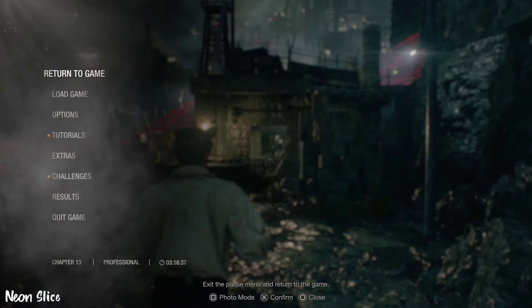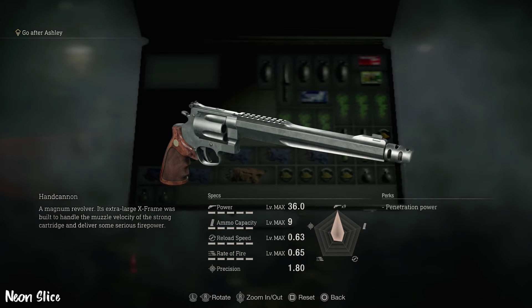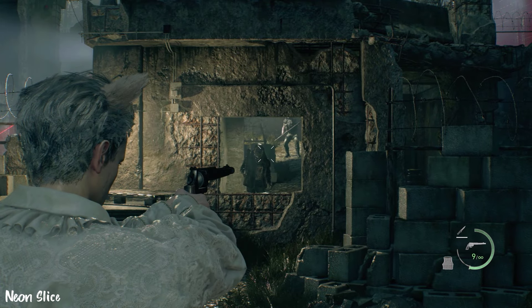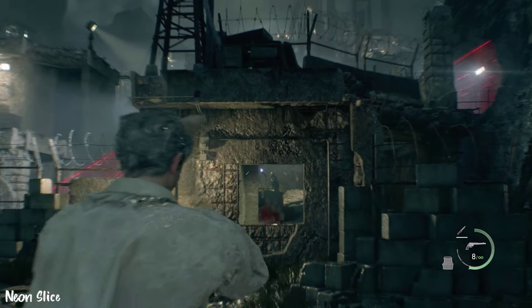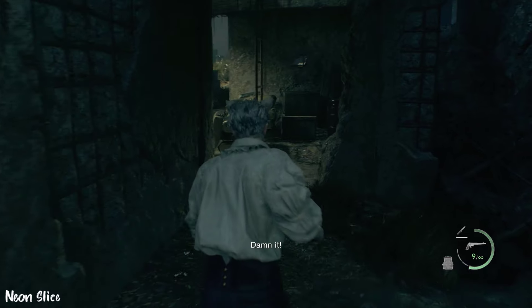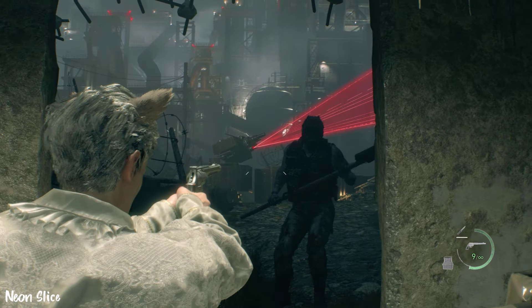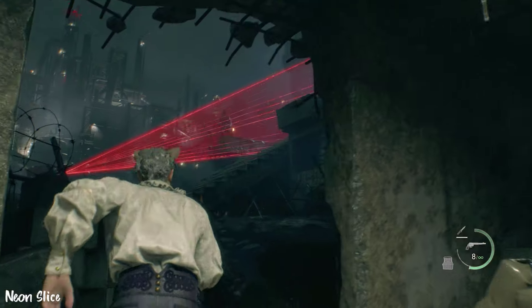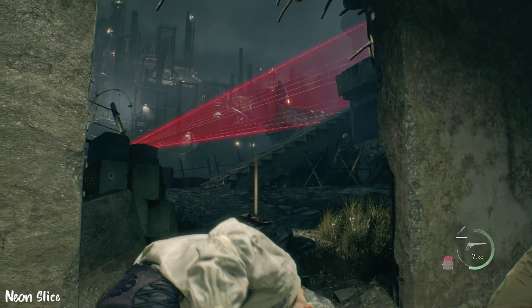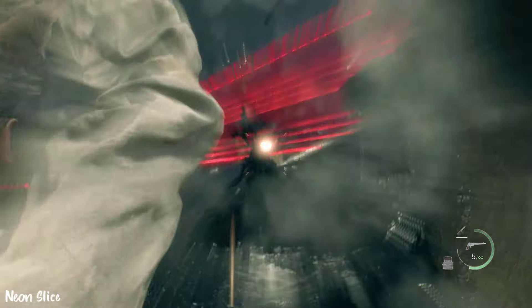Here it is in action on professional difficulty. This was my professional S+ run, so I was actually playing on a new game. The Hand Cannon is a one-shot on regular enemies, of course, but it isn't a one-shot against mini-bosses, such as the bull head guy. But that's to be expected. Let's check it out and we'll compare it to another Magnum after this.